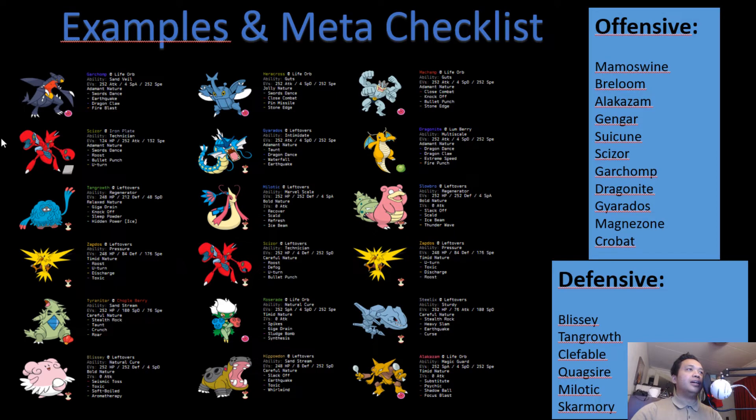For Suicune: if it's running Scald, Garchomp three-hit KOs it; if it's Timid, Garchomp can one-hit KO after Swords Dance. Tangrowth resists Water attacks and can throw Giga Drains. Zapdos can use Toxic if Suicune doesn't have Rest and can throw Discharges. Blissey can also use Toxic and stall it out. Tyranitar can use Roar if Suicune has too many Calm Minds, and Taunt stops it from healing with Rest or setting up more Calm Mines.